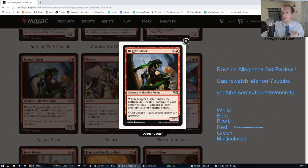Dagger Caster — three and a red for a 2/3. When it enters the battlefield, it deals one damage to each opponent and one damage to each creature your opponents control. If you need more Chain Whirlers, this is basically another Chain Whirler, but easier to cast. It's splashable, and you can hit it with Militia Bugler. You can also give it deathtouch if you want. I'm going to give this card a D — I think it could see a little bit of play, similar to Guttersnipe.